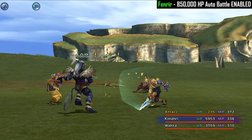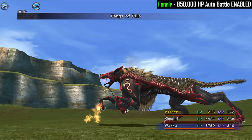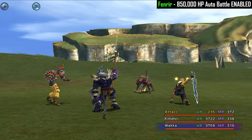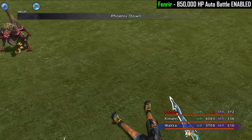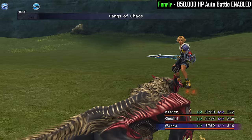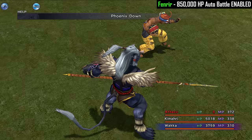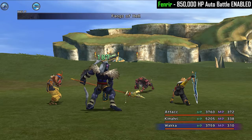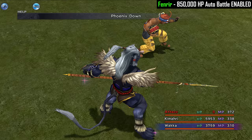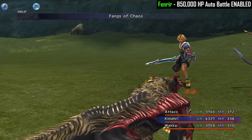One thing that Fenrir can't do is heal itself. Thanks to Fangs of Hell, we're able to land counterattacks. It's not going well — we're getting KO'd a lot — but we are chipping away and doing damage. I was thinking maybe if we just tough it out with Auto Phoenix, we can still do enough to take this guy out. But with 800,000 HP, we might not actually have enough. I could actually run out of Phoenix Downs here.